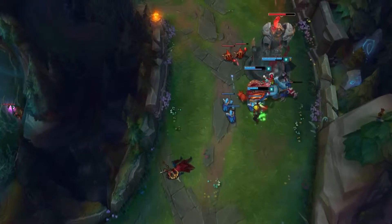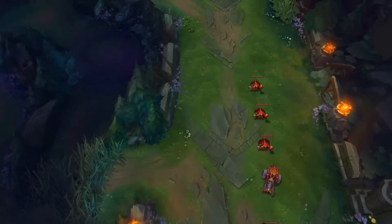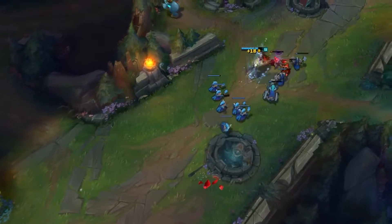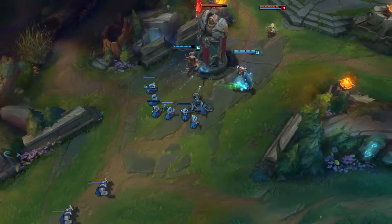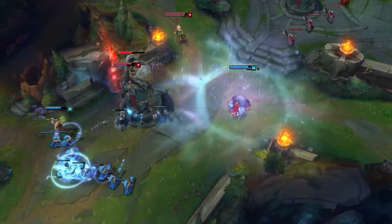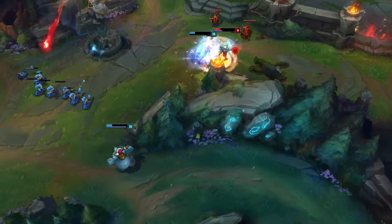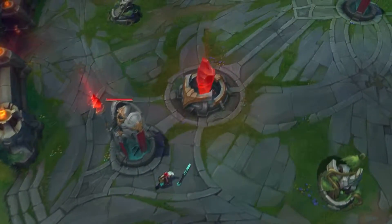His Q, if you don't know, can only target creeps — minions, jungle monsters, Baron, Dragon, all that stuff — and you heal for an insane amount, even more if you buy Spellvamp. His W increases your attack speed and movement speed. His E is an ice ball which you fire at someone, deals an insane amount of damage, and you can do it almost every two seconds when you have 45% cooldown reduction. His ultimate, if you charge it to maximum and have someone step inside of it, they get one-shot instantly.